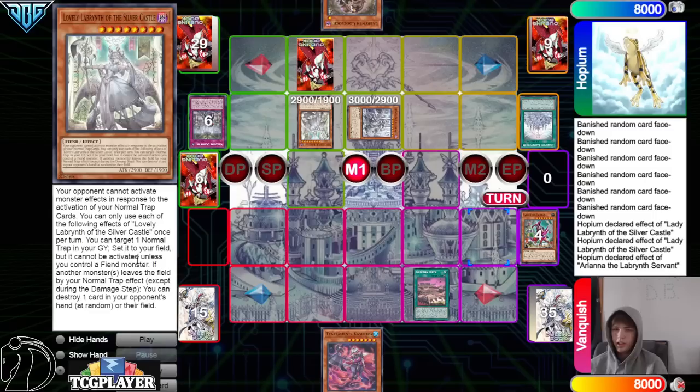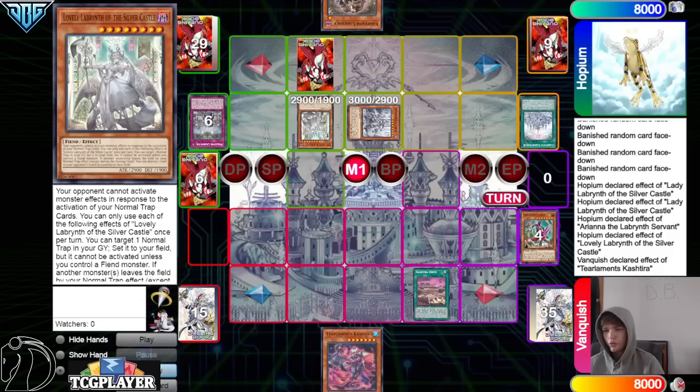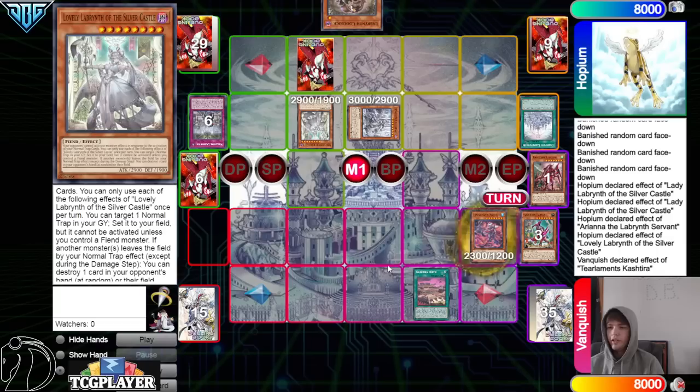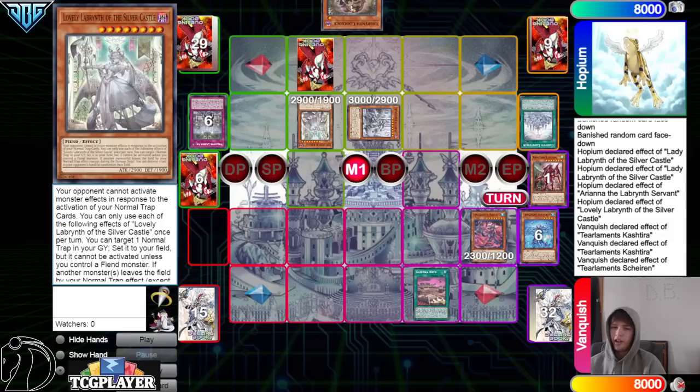Right here they could go ahead and destroy — because Fenrir just left because of Welcome Labyrinth. If you read this, it gives the pop effect to the trap card. They try to activate it. You can destroy one card — you don't have to declare hand or field at activation, you decide at resolution. So they messed up with that. I mean, as expected, trap players aren't the best players.